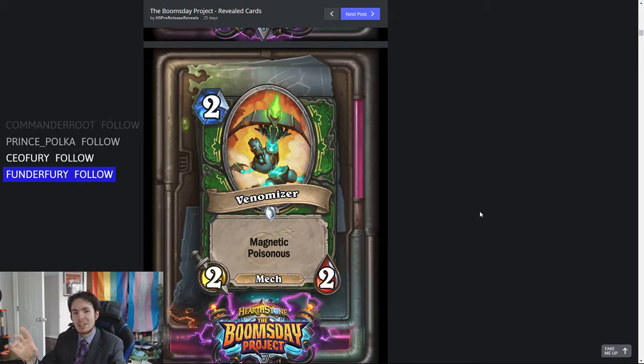Maybe if you discover this mech somehow you could see it being good — just tack it onto something cool. But on its own, a 2-2 Poisonous is bad. There was the spider, I think it was a 5-mana 1-3 that had Poisonous and Rush, and that didn't see any play at all. This doesn't even have Rush. You can give it Rush, but I think it's too much work. I don't like this card.